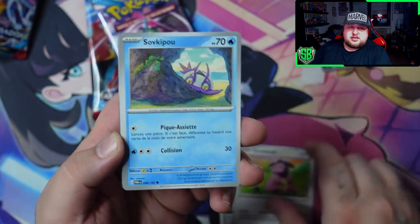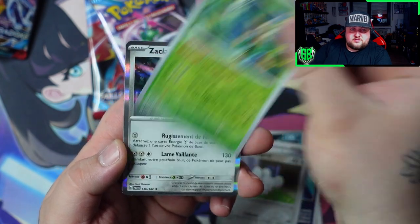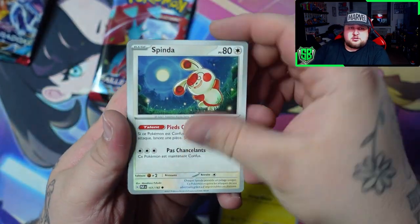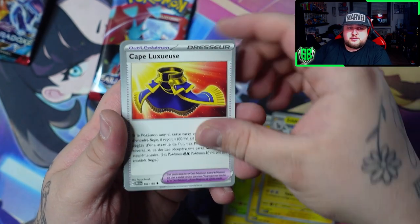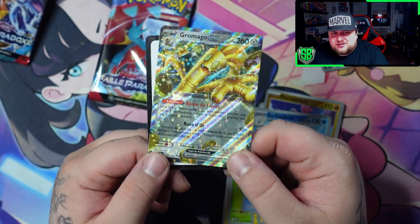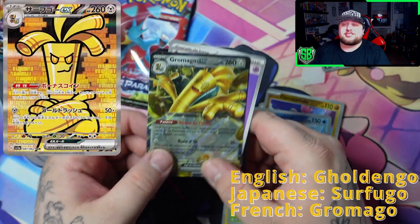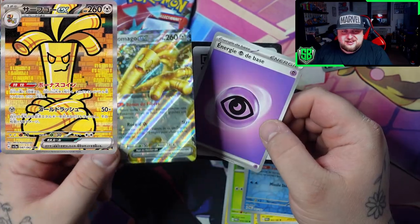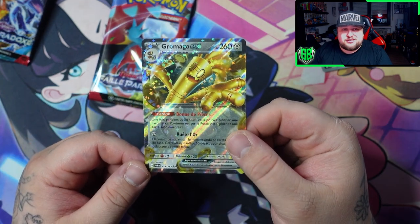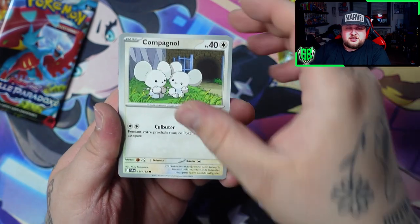Okay three pulls so far. After this we've got two more packs. Pull something else! Okay nothing there, and a Zacian holo. Let's go — second to last pack, we got some final magic. And we do it — a Gimmighoul! A Gimmighoul, Gimmighoul EX! I want his special illustration rare though, his special illustration is amazing. I so want his special illustration rare, it's such an amazing card — so underrated. But for now we got his normal EX, I didn't even know he had a normal EX, that's cool.